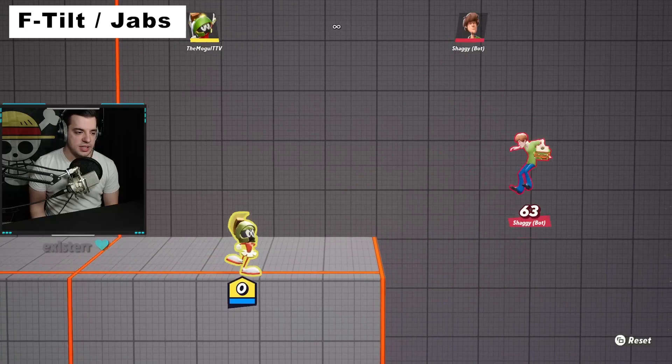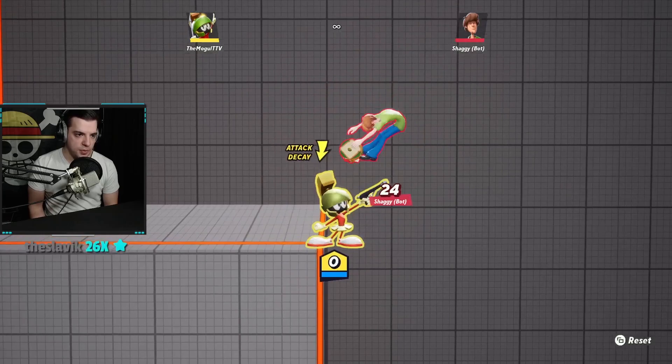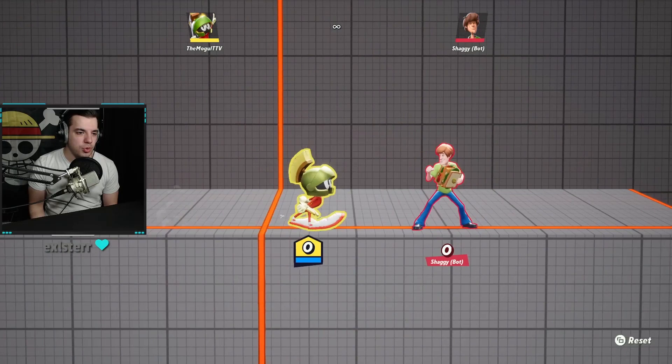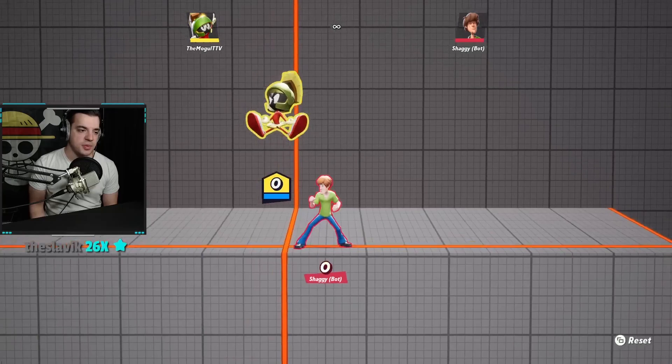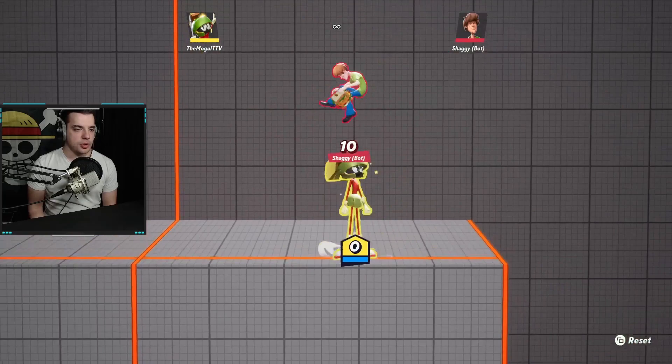For jabs: one, two, three — the third hit is a little bit of a projectile. You can turn the jabs in any direction, as is pretty normal with Multiversus. This can be a true combo if spaced correctly. It's a good combo starter — you can go into sair or something after that, or down air into the jab. Overall the jabs aren't too bad, but you're better off going into the up-air usually rather than the third hit.